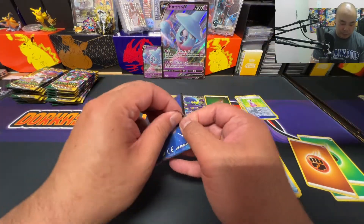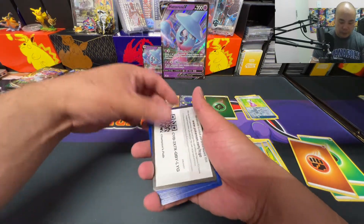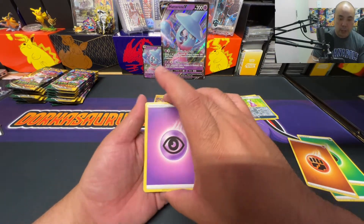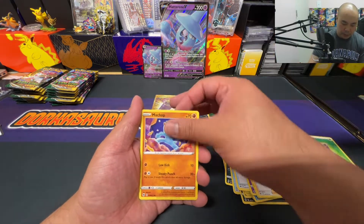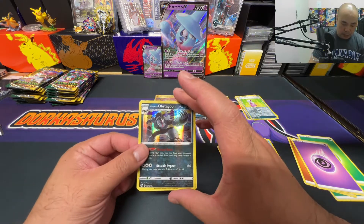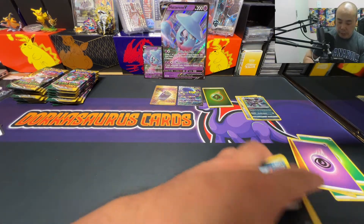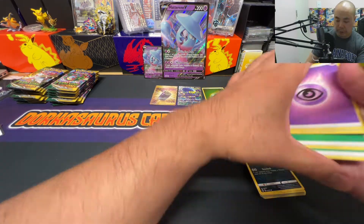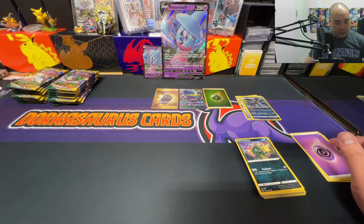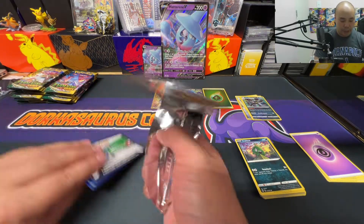Looks very nice, nice hit. This box is well worth opening — first time seeing all this stuff, hopefully you guys are enjoying the content. Last pack — can we get some last pack magic? Psychic energy, Patternum, Poipole, Yell Grunt, Machop, Galarian Linoone, Potion, Trubbish, reverse holo Sizzlipede, and a holo Galarian Hopsicle. No last pack magic, but out of the box we got the reverse holo energy, the full art Grapploct V, and a gold Suspicious Food Tin. Now on to the Evolving Skies hype.